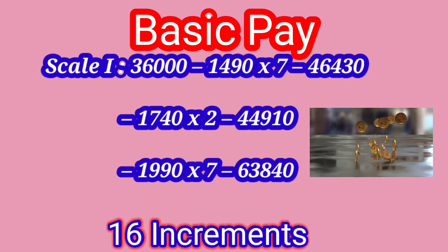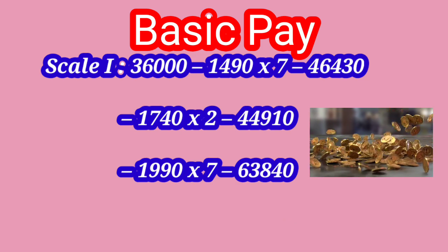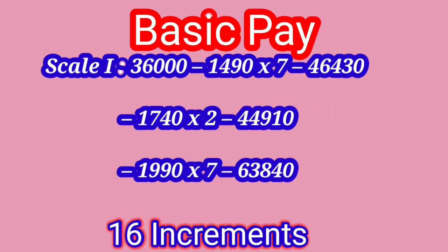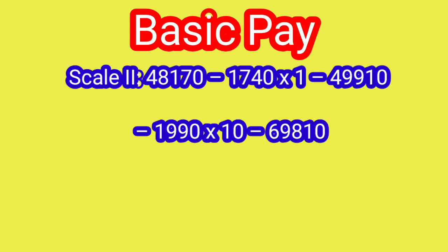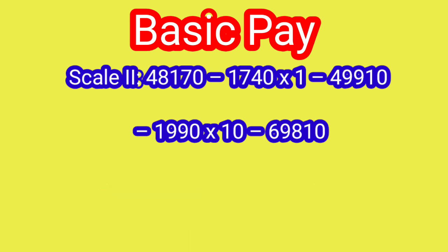Bank P.O. Scale 1 minimum basic pay is 36,000 and maximum 63,840, and a Scale 1 officer can get 16 increments. Scale 2 officer's basic pay minimum is 48,170 and maximum 79,810, with 14 increments.